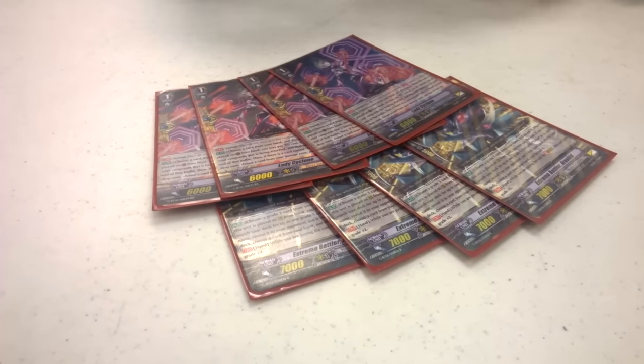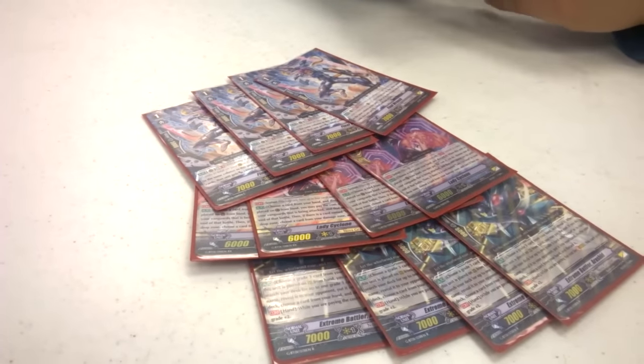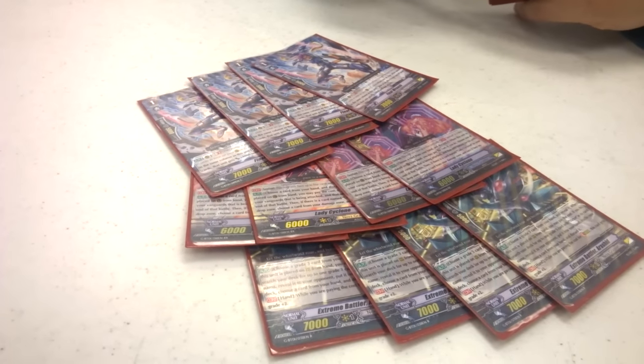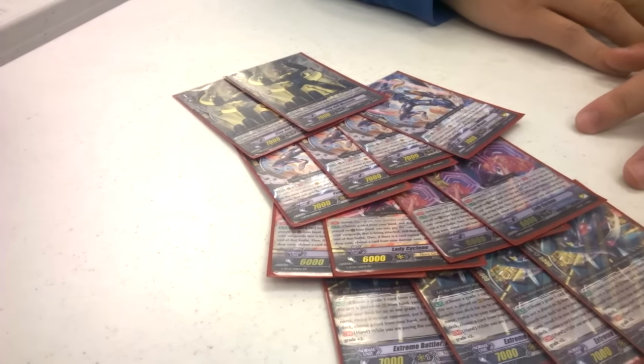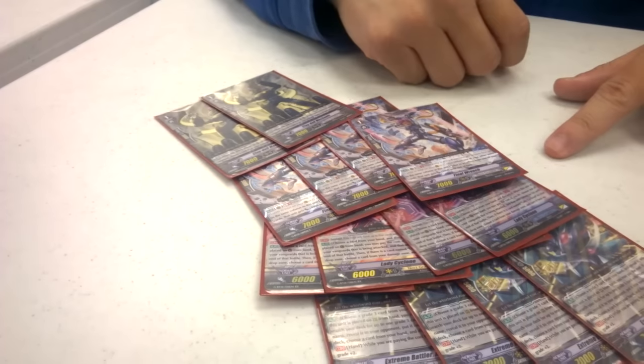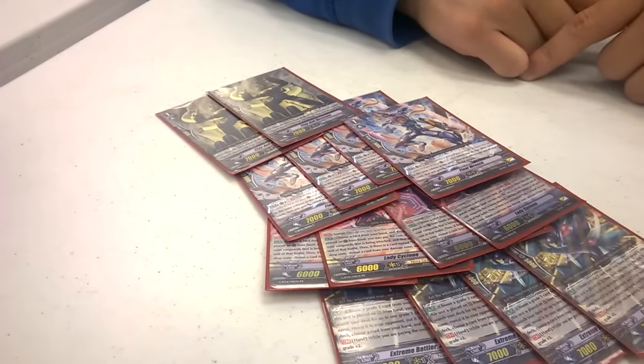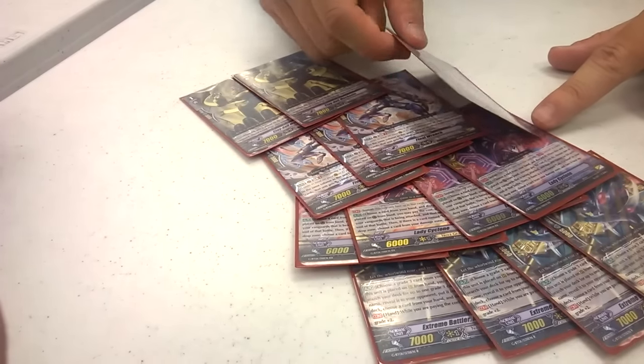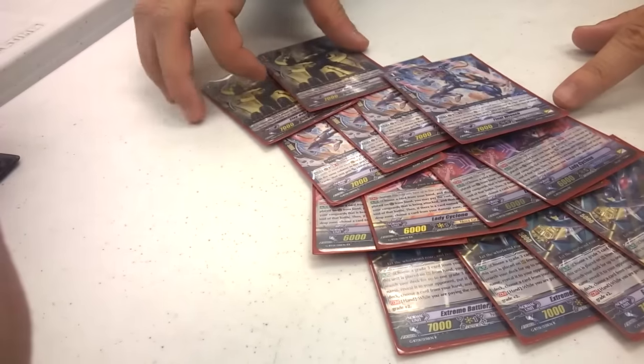Next I run four Final Wrenches — when a unit in the same column stands, he gets plus 4K. I also considered two Clay Dolls, which unflip damage when placed on rear-guard. But I kept drawing Clay Dolls too early and they do nothing since the deck never counter blasts early. Final Wrench is good for making numbers, stays on the field longer, and has purpose in longer games.